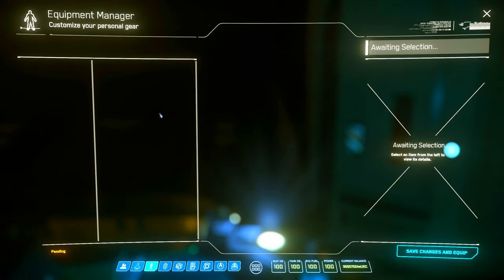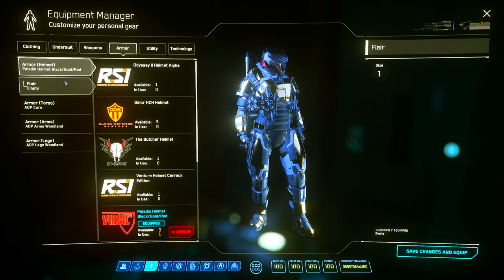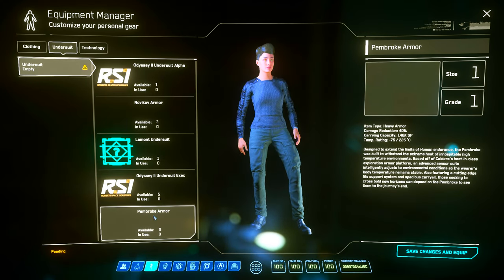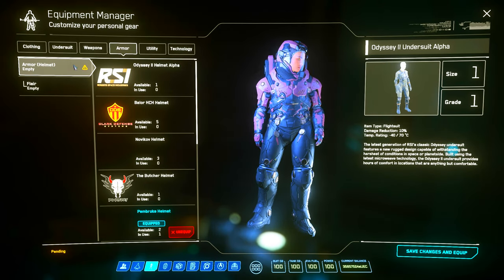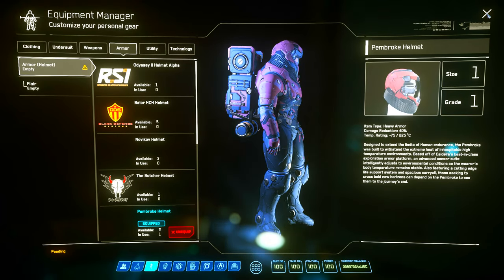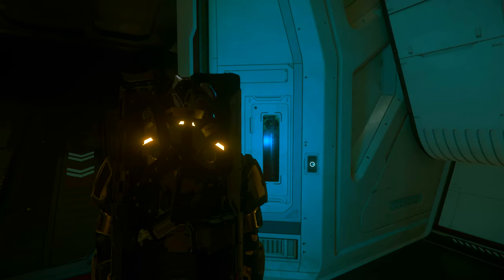Once you've gone to that base, you're going to land your ship and hop out. You're going to need Pembroke armor before you get out of your ship. So once you get the Pembroke on, take your undersuit off and put the Pembroke undersuit on. Go to Helmets and equip the Pembroke helmet. This helps you survive plus 225 to negative 75 degrees Celsius. I've done a video on where to buy them from.